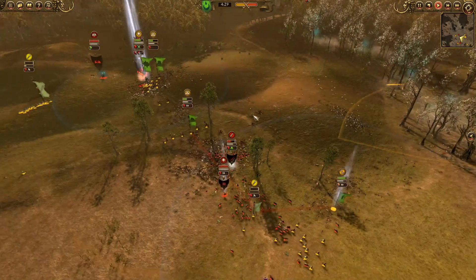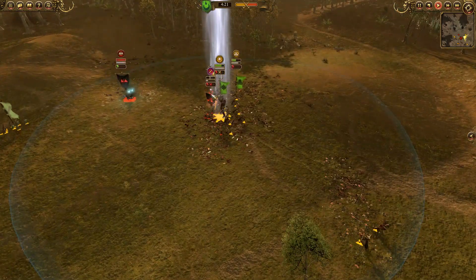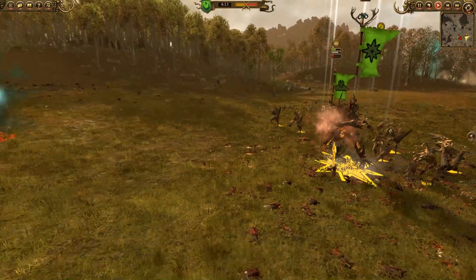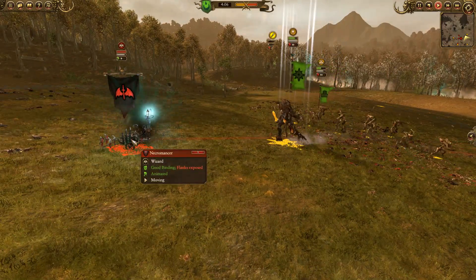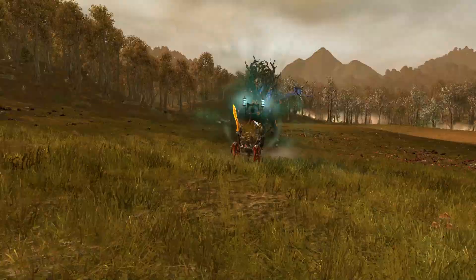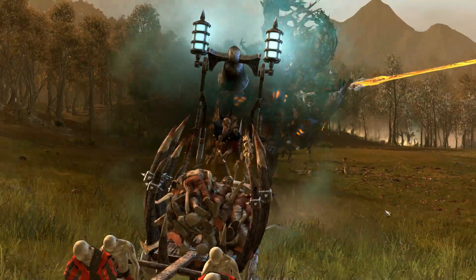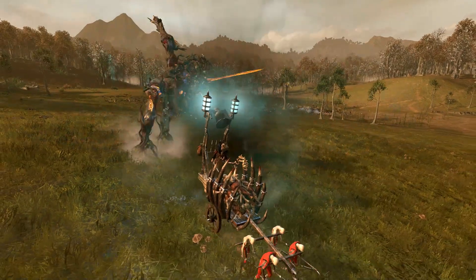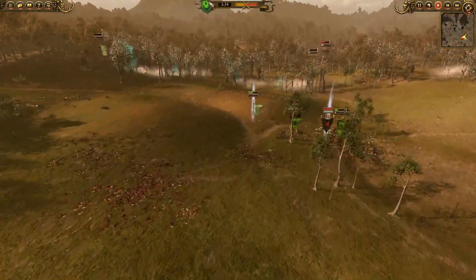My Spell Singer is trying to save my routing units and my Treekin are going to charge against the Grave Guard. Durthu is cleaning up the last of the Sternguardmen — they get critical binding and they die. We finish them off. Durthu is going after the Corpse Cart, which is very slow. It's one: slow, and two: relatively weak when taking these massive damage-dealing blows from Durthu going at maximum speed. This is why you don't hide behind zombies. It should take about five hits — we're at the third, fourth hit.